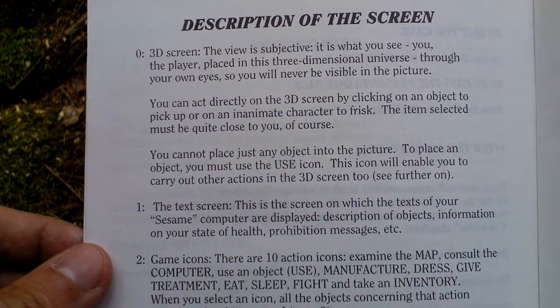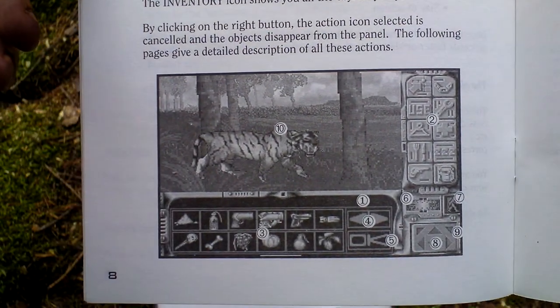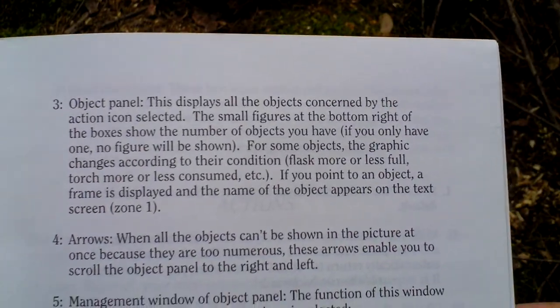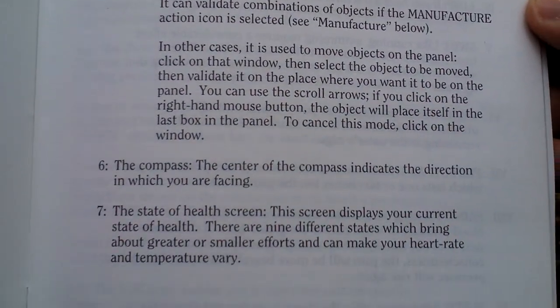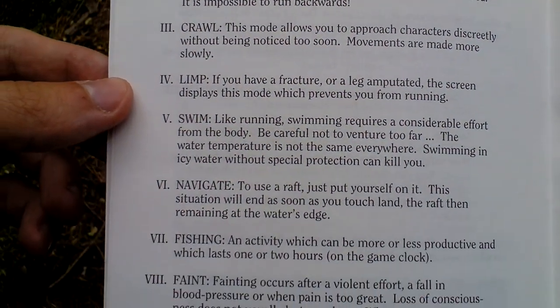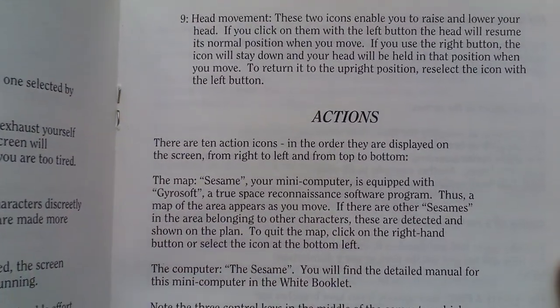Here we get to the game interface — this is how it looks like, with a legend. And then the actions section.